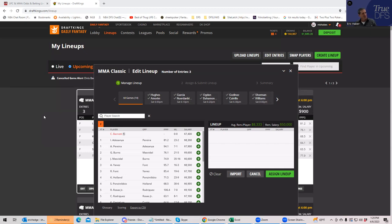The only mid-range fight that's projecting well for both sides is the main event because it's five rounds, but because it projects okay, it's going to be really highly owned. Aside from that, there's no key fight at like $8,300 or $7,900 that you're going to want to just jam both sides on.